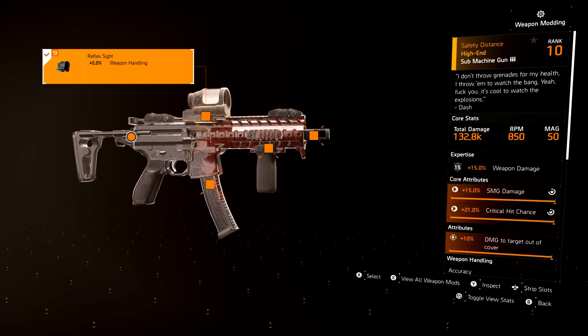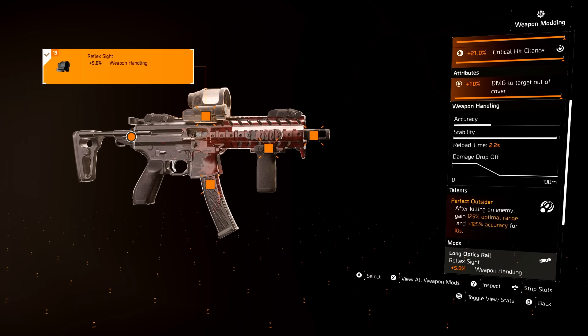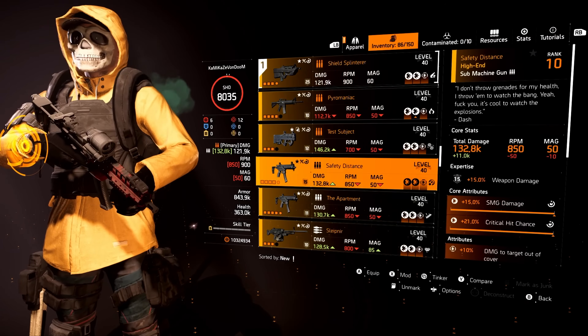The Safety Distance — I'm testing this one out after some people suggested it. I made a Safety Distance laser beam build and it's ridiculous. The Safety Distance with Perfect Outsider gives you 125% optimal range and accuracy. So I put weapon handling, accuracy, and optimal range on there to make it even more crazy — the stability is already there, you don't need it. For the Apartment, the exact opposite: crit damage, accuracy, and crit damage. The reason I have accuracy on the underbarrel instead of crit chance is because an SMG already comes with 21% crit chance built in, so you don't need to add any.